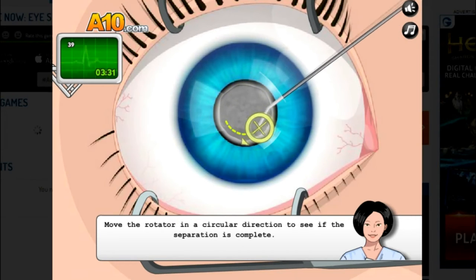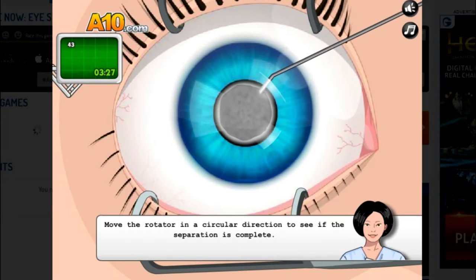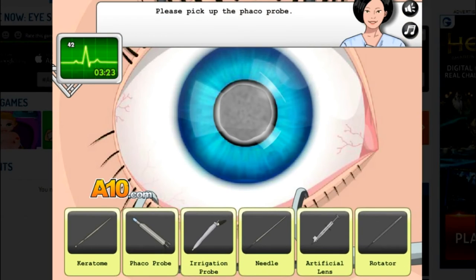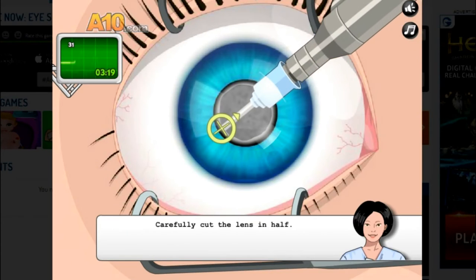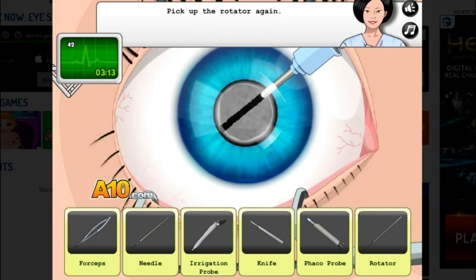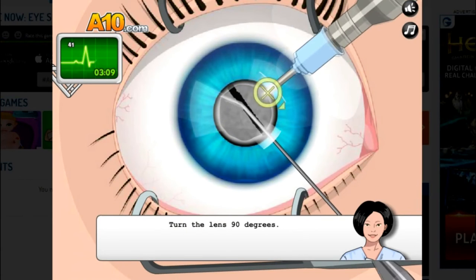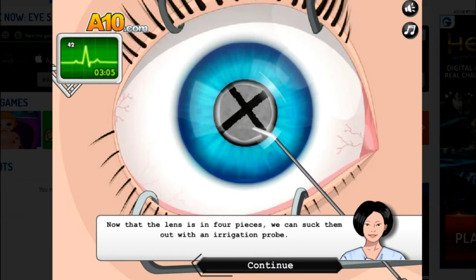I'm rotating her eyeball — what in the actual hell am I doing right now? The phaco probe — this thing looks like something NASA built. Oh my god. Okay, rotating the phaco probe rocket spaceship thing — it's normal, it's normal guys.